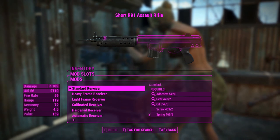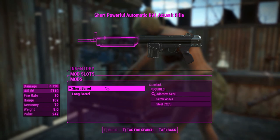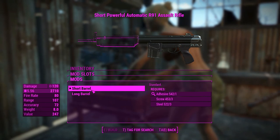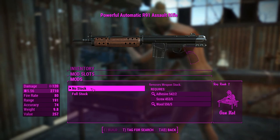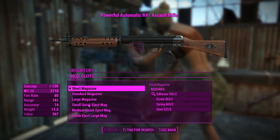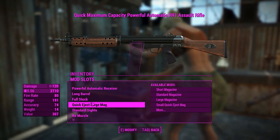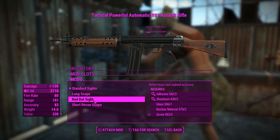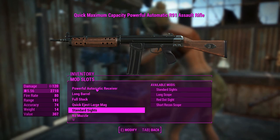Let's get into the attachments. First I want to chuck this up to a powerful automatic receiver, using it exactly how it was back in Fallout 3. The short barrel belongs to the infiltrator so we'll chuck on the long barrel. For the stock we've got a choice between no stock and full stock - the no stock is from the infiltrator so we'll skip that. For the mags we'll chuck in the large quick eject mag. For the sights we get a choice between a long scope, a reflex sight, or a recon scope, and we'll leave on the iron sights.